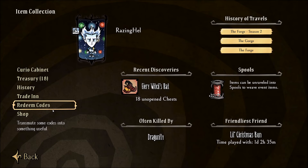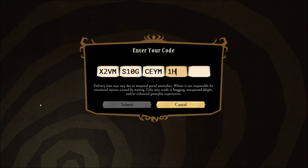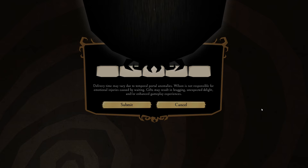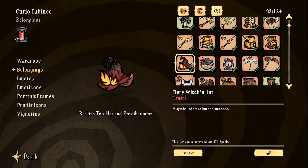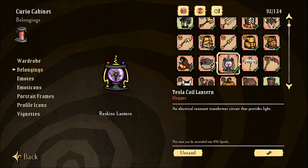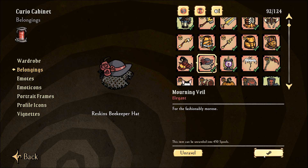To redeem Wendy's Morning Veil exclusive skin in Don't Starve Together, go to the items collection and click redeem codes. Scratch off the code protection and enter the 20-digit code, and you'll receive your gift. You can check its status in the curio cabinet under the belongings category. This should show up as an elegant — in the past I made a mistake with the Tesla Coil Lantern, but Klei did change things. All of these skins from the Funko Pop characters are now classified as elegant instead of proof of purchase, which means you can sell any of them on the Steam Marketplace or unravel them into spools.